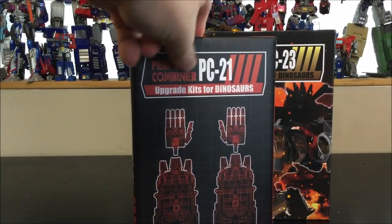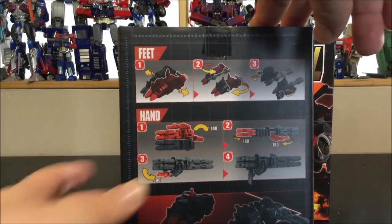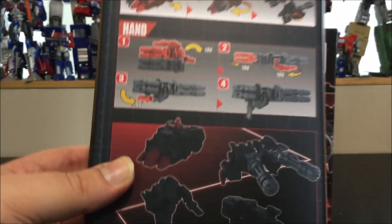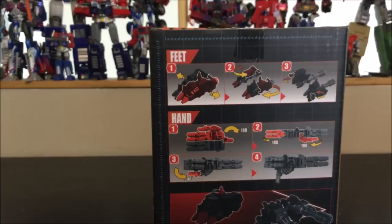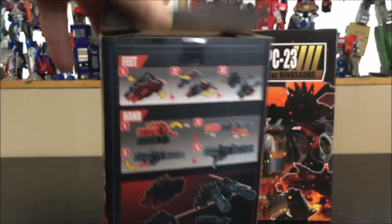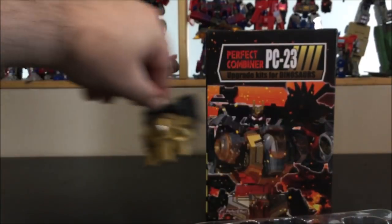Let's start with PC-21 - the feet and the hands. In the back we've got a couple of screenshots, and I was really afraid because the feet are black and red in the preview, and I really didn't like those. But they changed it at the last minute and they look really freaking nice. The feet transform into giant gatling guns and the hands split to make pistols. It's pretty much remolds of all the hands and feet we've seen before. There are no instructions, which bothers me a little bit.